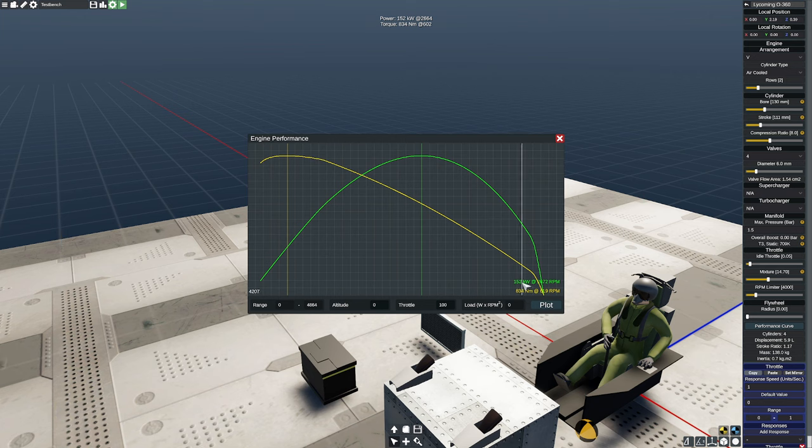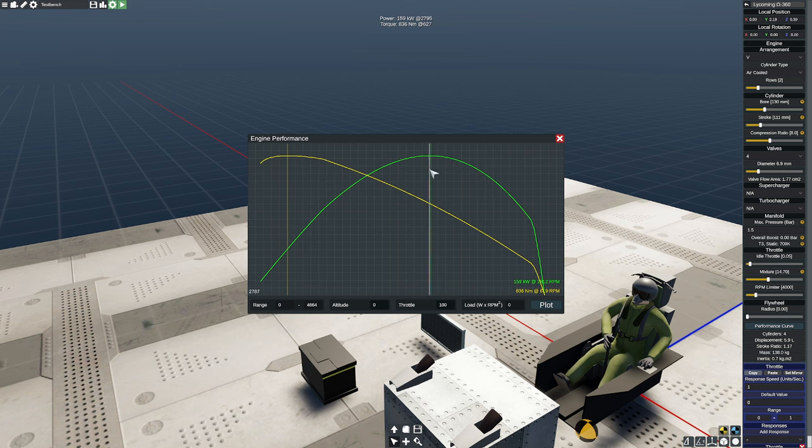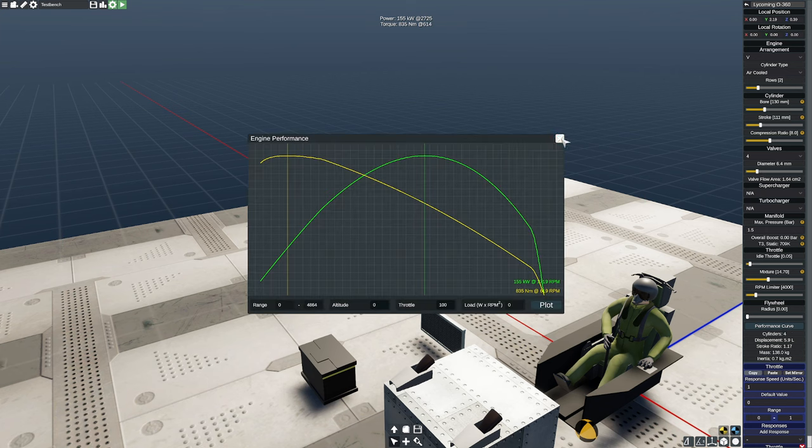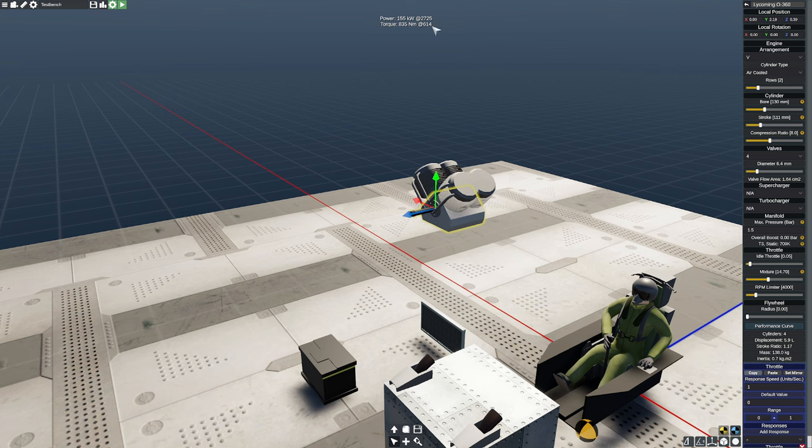With about 143 kilowatts at 2,700 RPM peak, that's actually correct for a Lycoming 360. I'll increase the valve size just a tiny bit more to 7mm, and with the reduced number of valves you can double the area. That gets me a peak power at about 2,812 RPM at 157 kilowatts — basically exactly what I wanted. That's how you use valve size to fit where peak power falls.